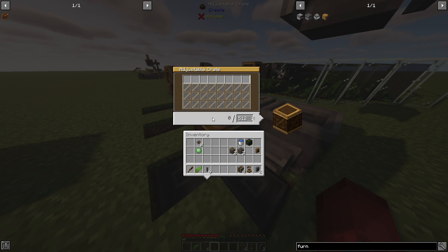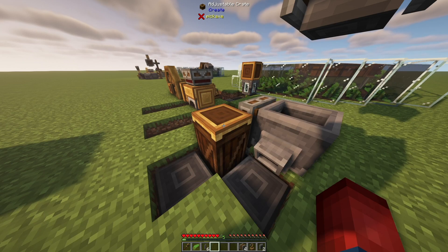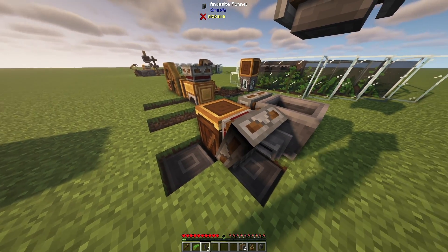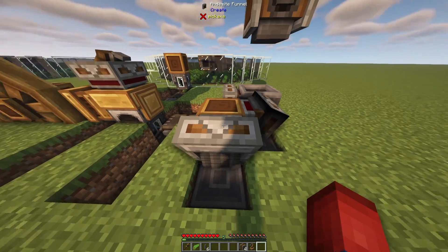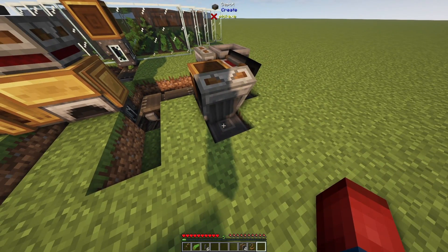We're going to place down two adjustable crates on top of each other. Our dried kelp blocks are going to come out, get placed under the depot, go inside of the adjustable crate, and then get placed down on another depot. We're making this as a buffer — if we make too many dried kelp blocks, we don't want it to clog up the system, so we'll store them inside of an adjustable crate and you can remove them from the system if needed. Right click on the adjustable crate, hold shift and scroll all the way up so it holds 2048 items. We also have to place an andesite funnel onto this adjustable crate, use our wrench so it's pulling items off of the depot and placing into the crate, and then another andesite funnel with the arrow facing down onto the second depot.